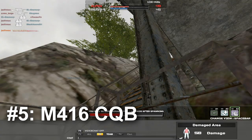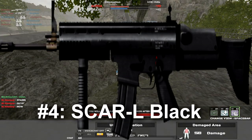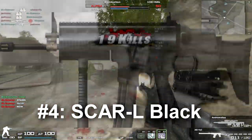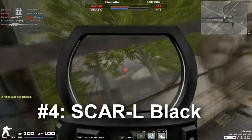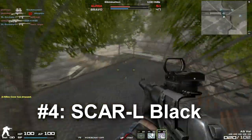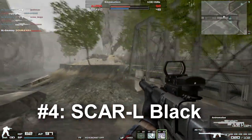In fourth place we have the Scar L Black specifically. The recoil pattern is a little bit different on this weapon. With an iTech scope it can really, really excel. The damage drop-off is great, the damage is good. The recoil is a bit higher but it's very easy to manage once you've got that iTech sight on there. The burst mode can definitely help lower the recoil enough to make it usable at close range and long range.